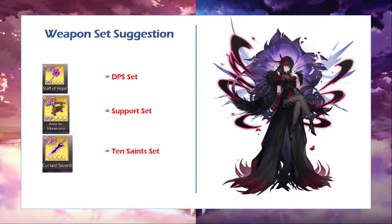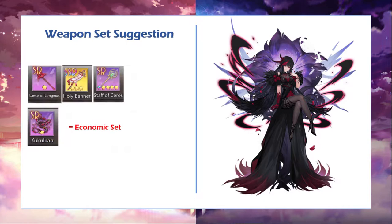The next part would be if you want to put Seeger as a support radiance — just put Ima Nomura Kumo, since Ima Nomura Kumo will give additional attack percentage for each of your opponent's radiance, up to five times. And the next one would be Curse Sword, since Curse Sword will reduce your opponent's rage bar, so it's really efficiently useful on 10-cents. I suggest to use Curse Sword up to level 50.